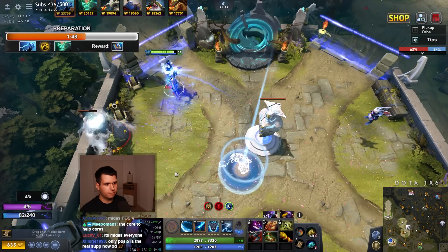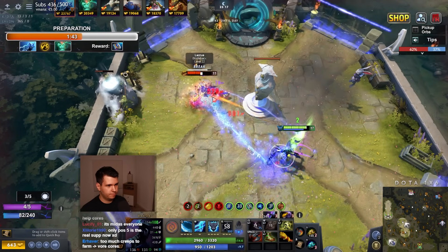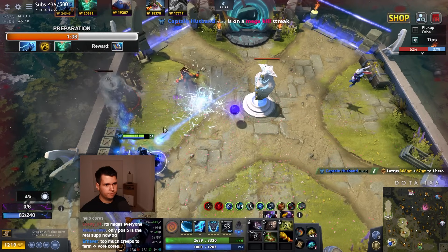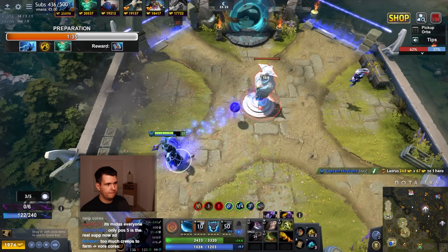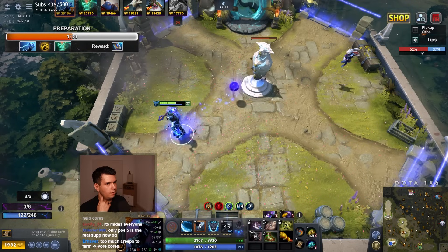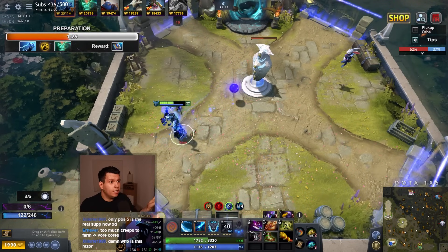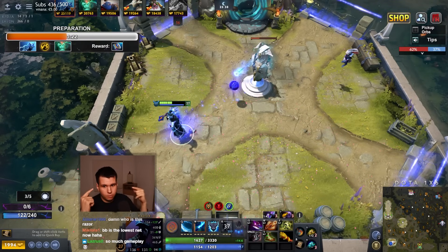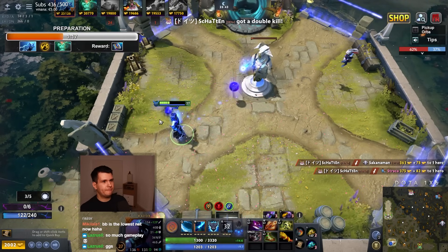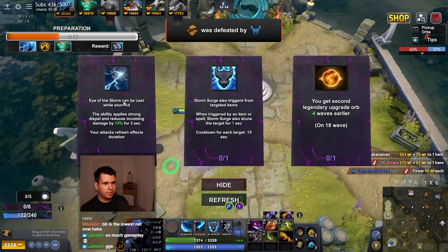I'm just kind of trying to knock out the Bristleback as early as I can. That should be a kill. The Bristleback is just kind of a problem and forces me to itemize in a specific way. If I can kill the Bristleback, I can get rid of the Silver Edge and buy different items. Either way, I don't have to itemize for the Bristleback anymore, and that's good.